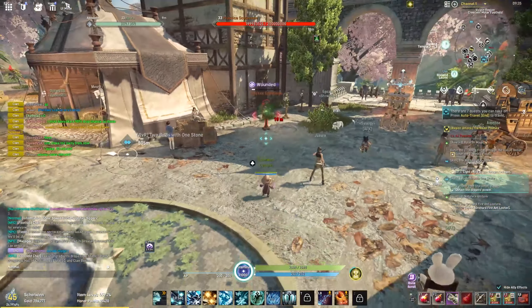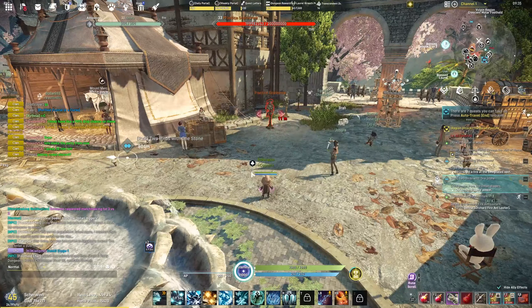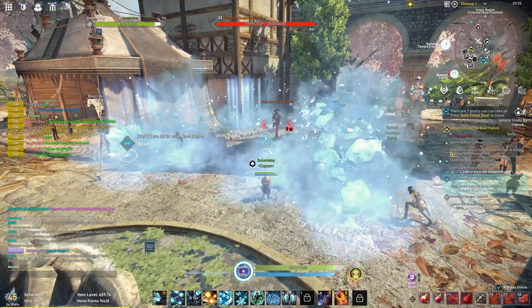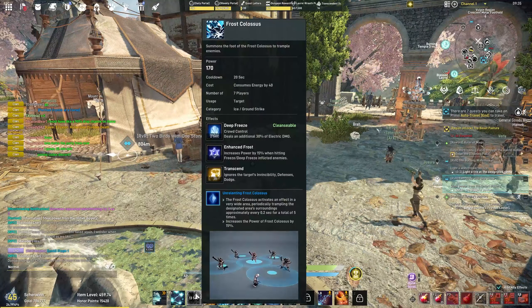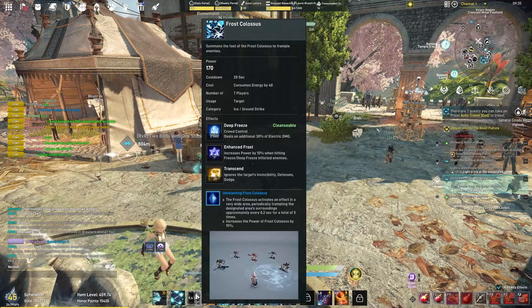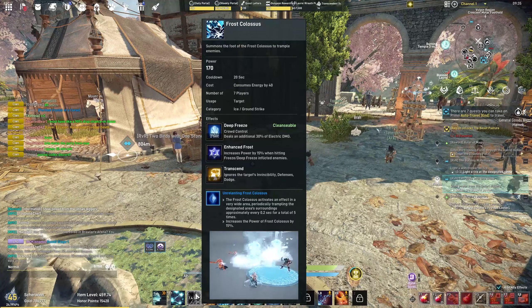The next ability is the Frost Colossus. I would say it's mandatory to have it in the blue rune, because it's just so good to have 5 of these land on your target. It's a transcendence stun, so it goes through all immortality, defense, and dodges.